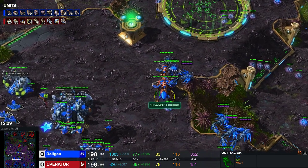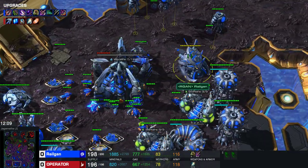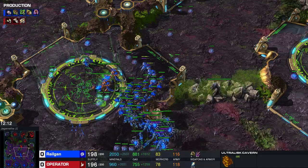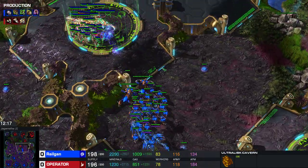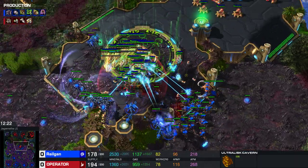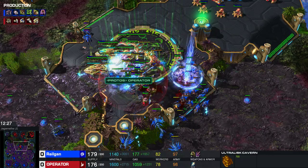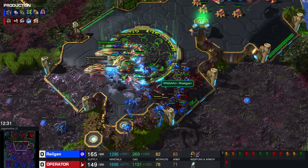The double ultralisk — the ultralisk is the key to beat this composition. So let's watch it happen. This is the first time I try to fight him. Ultralisks go in, corruptors target fire the carriers, parasitic bomb on his units. The ultralisk is shredding through the ground army with some hydra support.